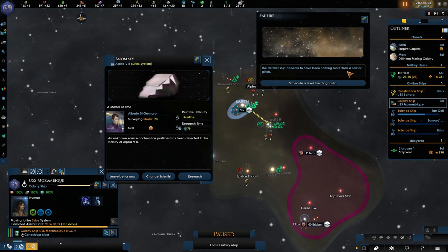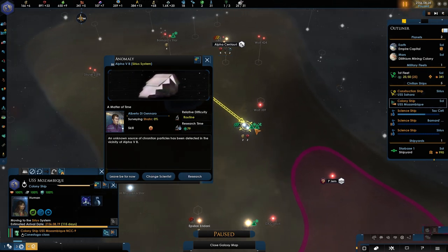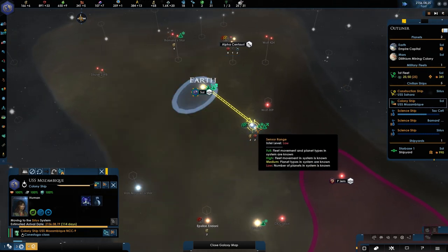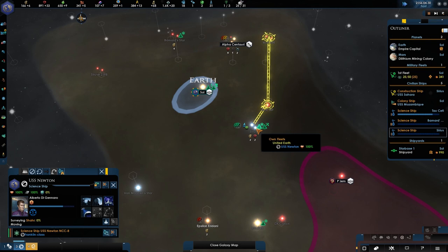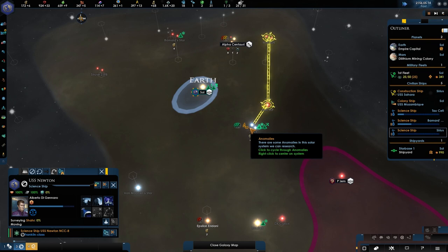The little ship appears to be nothing more than a sensor glitch. I'll leave it for now — I want him to finish the survey first, then I'll control-shift and make sure we get into this anomaly to see what it does for us.